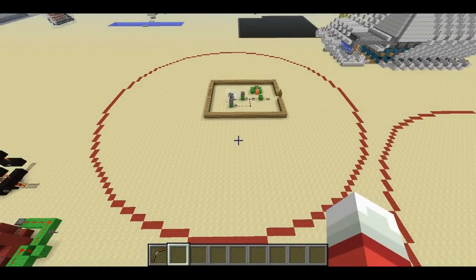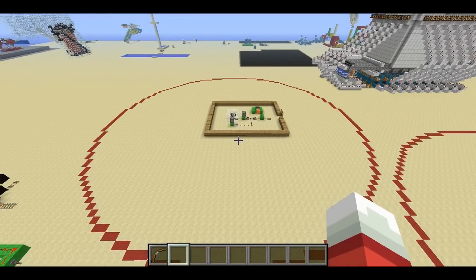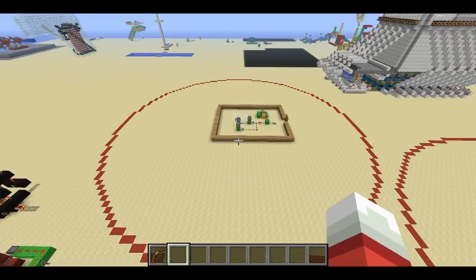Welcome back, SethBling here. Yesterday I made a video about a proximity detector trap that works based on the fact that cows won't move if there isn't a player within 32 meters of them. I've adapted that concept here to create an alarm system for your base.